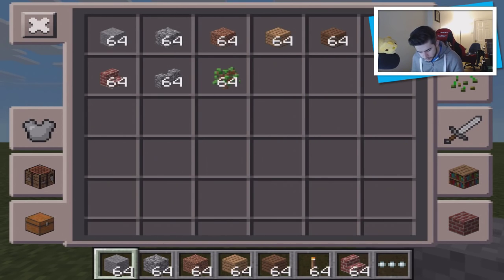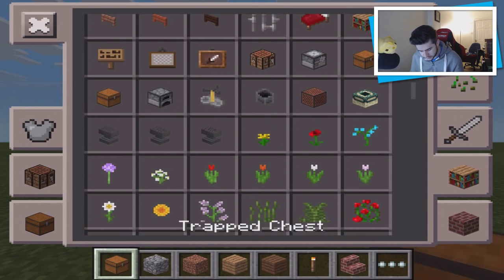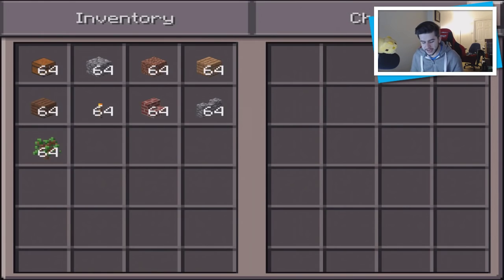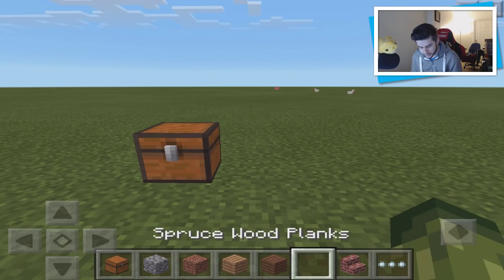One thing you're really going to enjoy — there's a trap chest. You can place down a chest and open it. If you want to transport your goods such as torches, you can put them in your chest. The hotbar also has empty spaces now, which is so much more useful.